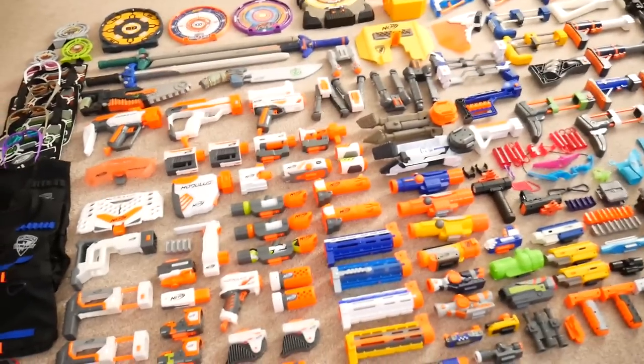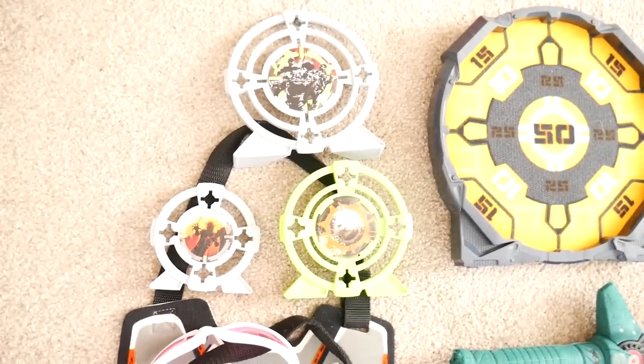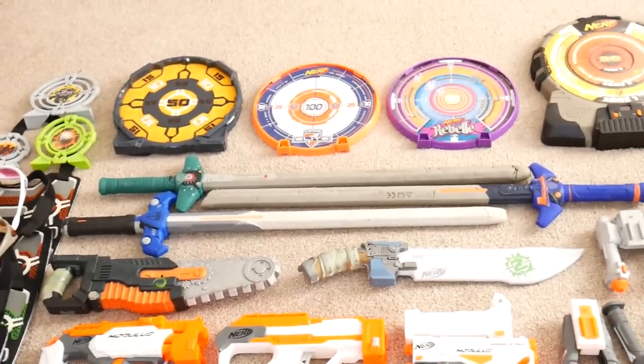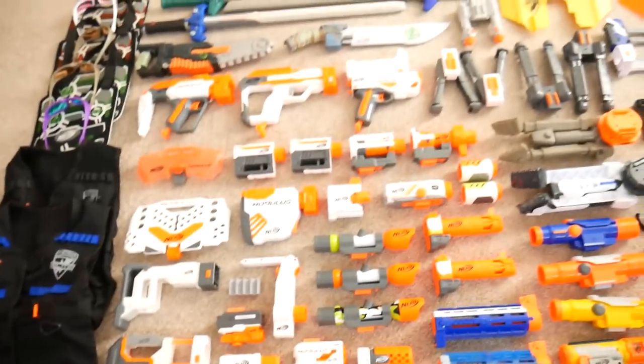Moving on to accessories. Starting with straps — a Boomco one and a couple more, three Bandoliers, and then two standard straps. We've got a bunch of vests — tactical vests and the Dark Tag vests with some glasses. Here we've got some targets: Zombie Strike, Dark Tag, Rebelle, and Elite ones, plus one of the Tech Target setups. Then my small melee collection — some swords at the back, the machete, and the chainsaw.